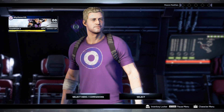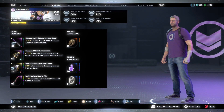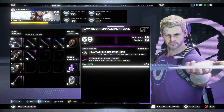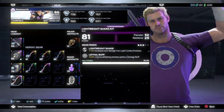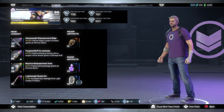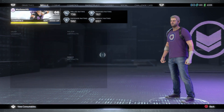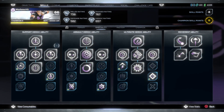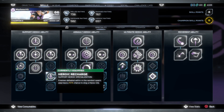First of all, you need to max out your range rating, just like my gear — they all have their ranks and attack rating maxed out. After that, go to the skill tree. Don't worry about the first tab; what you need is the second tab with the speciality shown here.